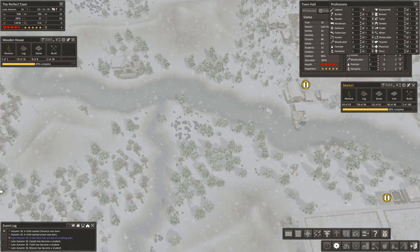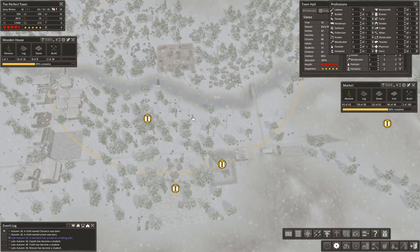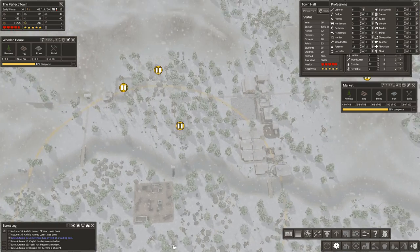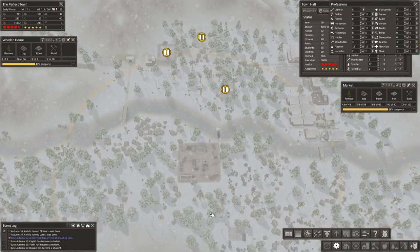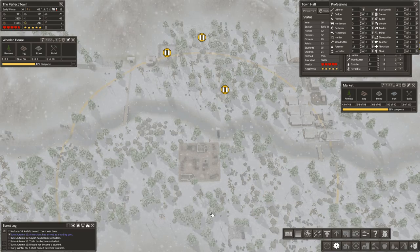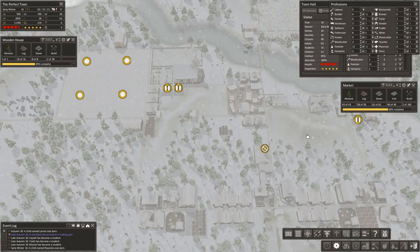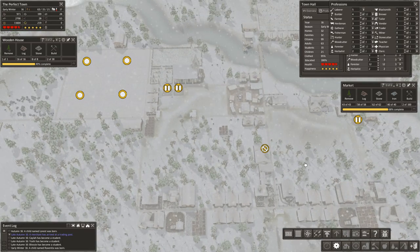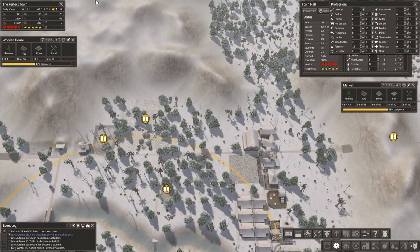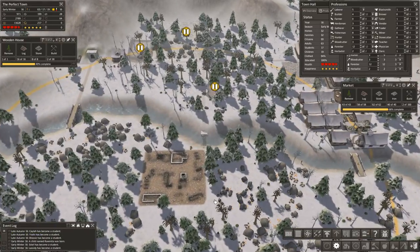So it looks like the major thing we have left queued up is our marketplace. I actually have this queued up sooner than I would normally. A good rule of thumb for placing marketplaces is every 10,000 in food as you need them. So for your first marketplace, you wouldn't place a second one until you start reaching 20,000 in food. But because this is such a far-away place from the rest of my town, I'm going to go ahead and put in this marketplace anyway.